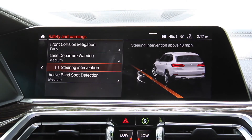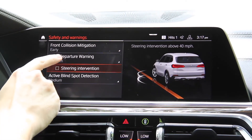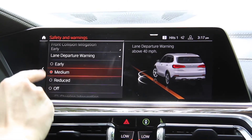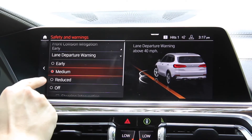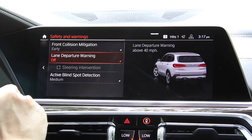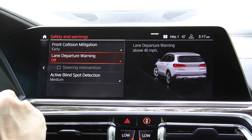If you'd prefer to turn the entire system off, we're going to tap where you can adjust some of the settings, which is basically how early or how aggressive the system will vibrate. And we can just press the off button right there if we'd like to, and that way it will not give us any warning whatsoever if we leave our lane.